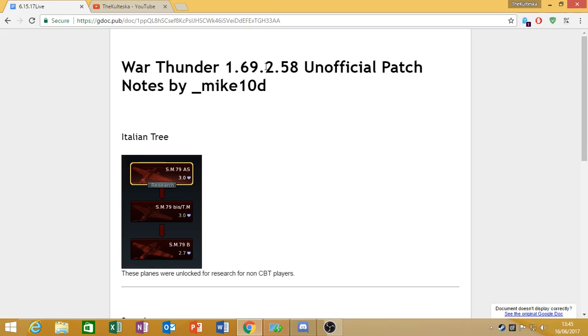So if you are playing the Italian tree and you're not a closed beta tester like myself, you have the option to get these and finally be able to push into the actual decent fighters, which is good for you. Honestly, with the Italian tree I don't even think you need a talisman or anything. I've unlocked nearly every plane in there just by playing with a premium account in the last two-ish weeks. Just grind and ace the vehicles as you unlock them — I only have the G90s left to get and that's it.